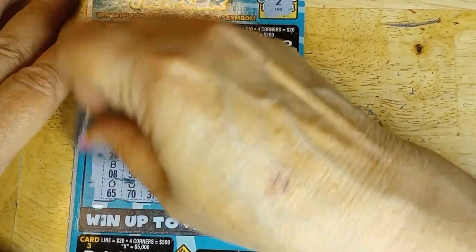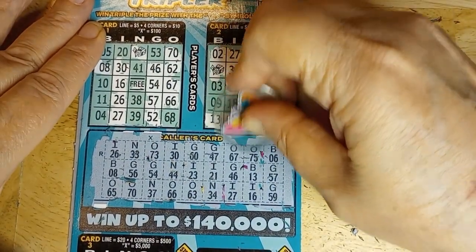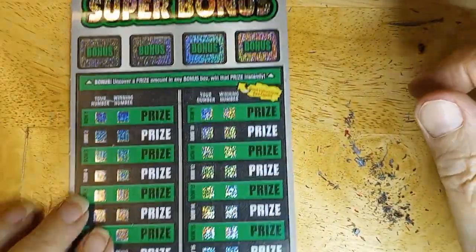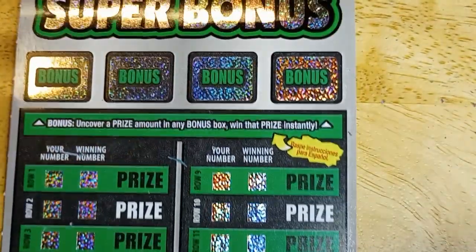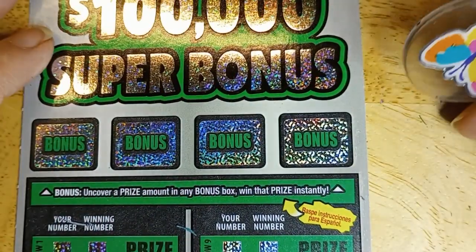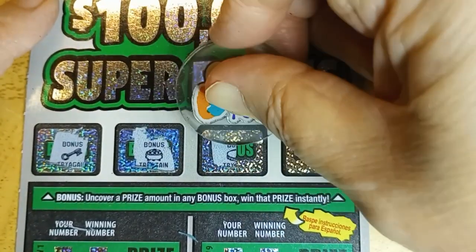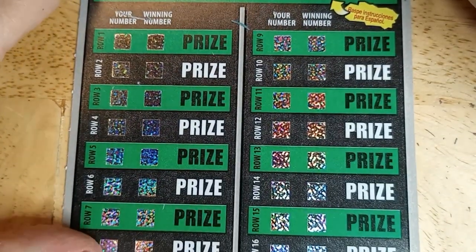Down to my last chance — the $100,000 super bonus. Come on, butterfly, we can do this. Nope — key, I'm looking for money, pot of gold, coin, money, crown — no. All right, come on.